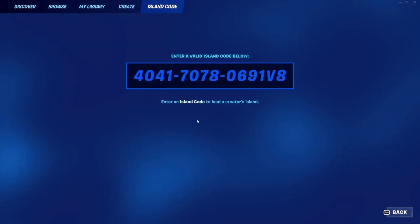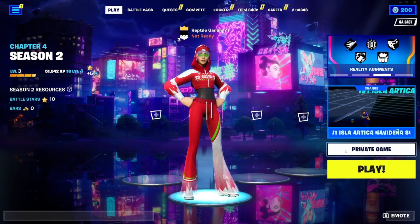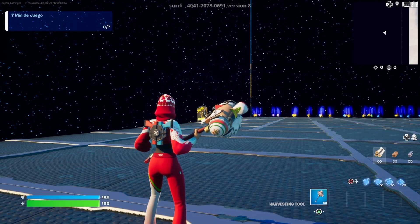First, what you're going to want to do is enter the island code. That code is 4041-7078-0691v8 — you can pause it here or it's in the description down below. When you're done doing that, you're just going to want to hit play, make sure you switch over to a private game, and then you can start the map up.